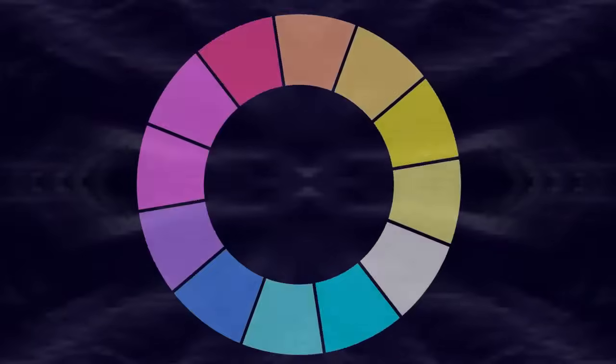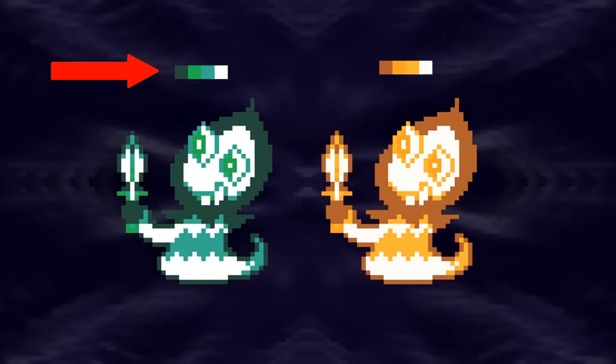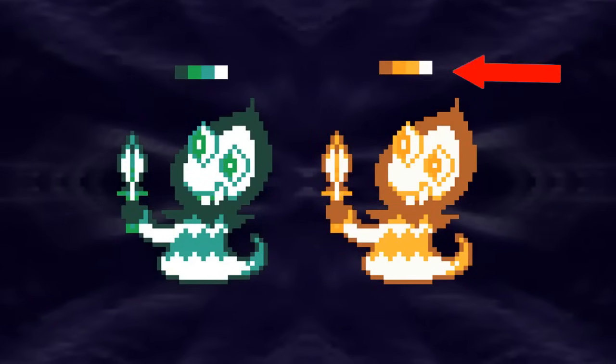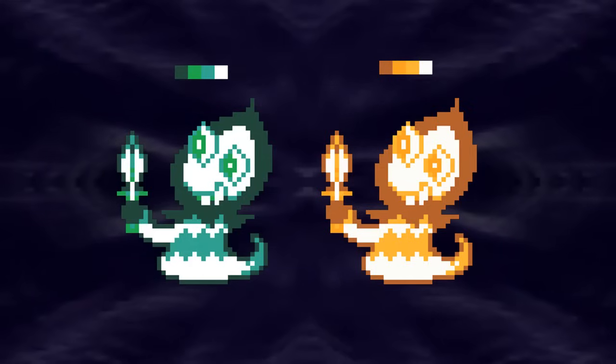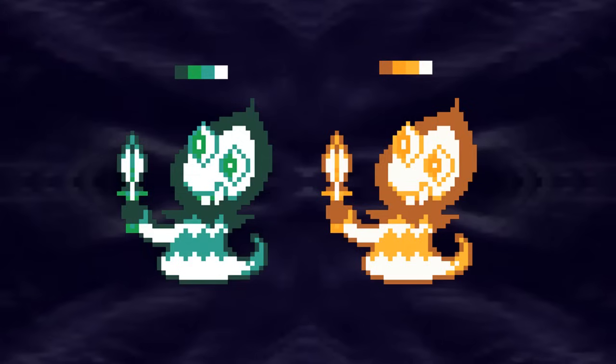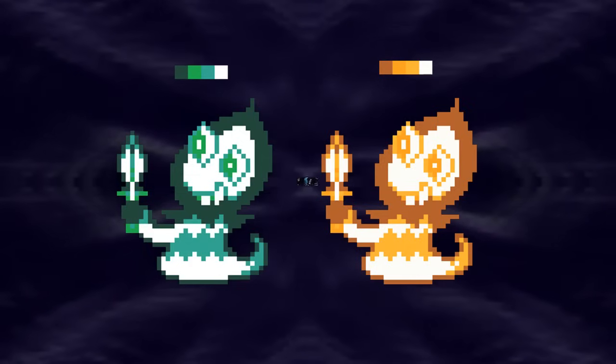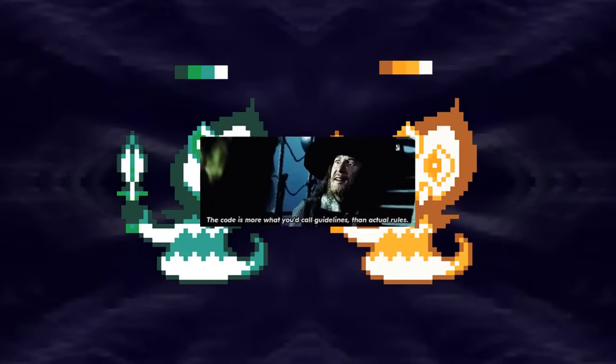The second limitation I set for myself was that I limited the number of colors I could use to be more or less the same number as used in the original sprite. For example, Rudinn is composed of precisely four colors, so I did my best to come up with a shiny that also used four colors. Adding more colors can add depth and detail, but it would also make them look less like Toby Fox's art style, and I wanted this to feel like something that could actually appear in the game. That said, there were some sprites where I added or subtracted a color or two, but only as a last resort.